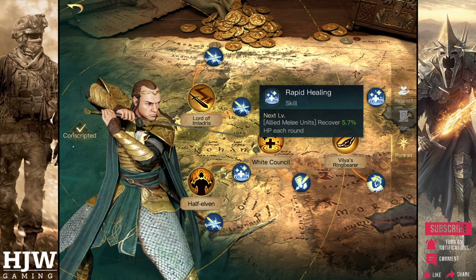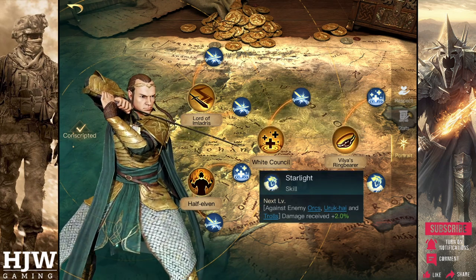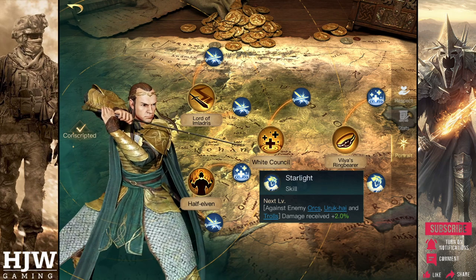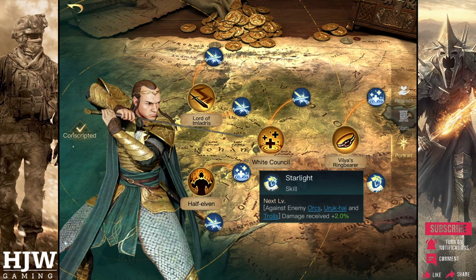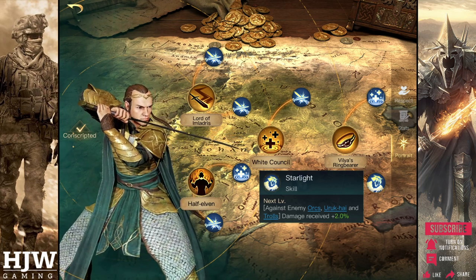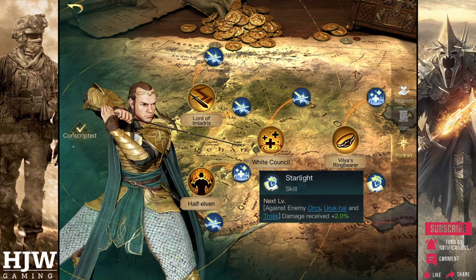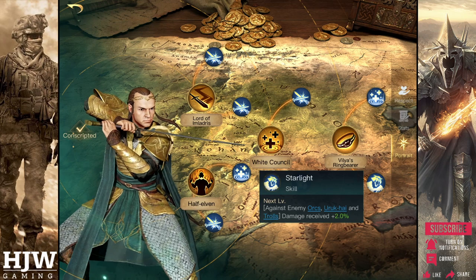Finally we have the Starlight skill. This works very similarly to the Champion of Light skill in that it gives bonus damage against enemy orcs, uruk-hai and trolls by increasing their damage received by 2%. The slight difference is that Champion of Light granted all of your allies bonus damage against these units, whereas Starlight changes their damage received — meaning the commander's damage also benefits.